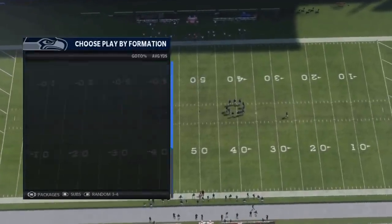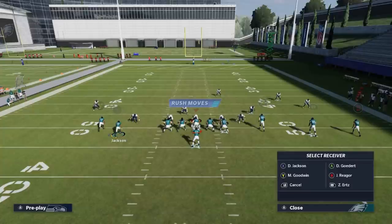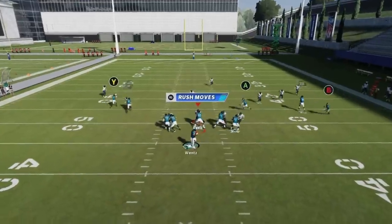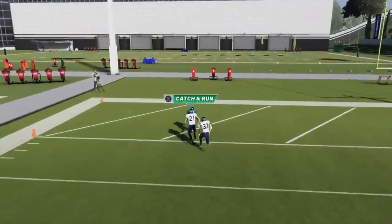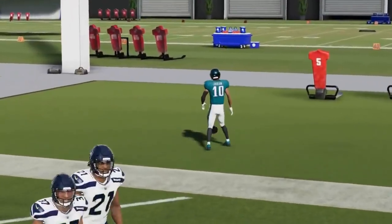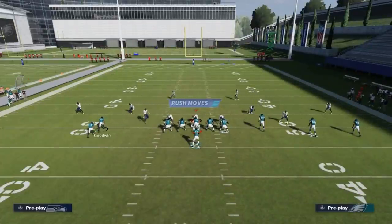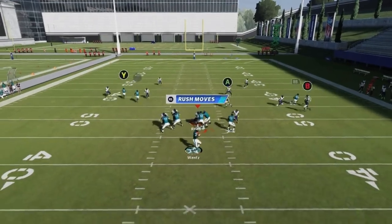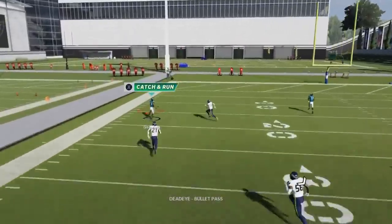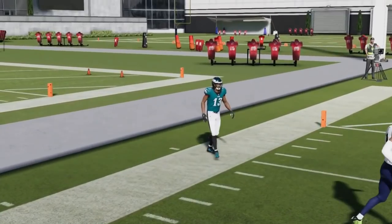Next up we got the Z Under. Motion DeSean and put him on a streak — you can put the A route on a drag but ultimately I'm just waiting for that cornerback to bail again. Bullet pass lead to the edge and it's another one-play touchdown. Against Cover 2 — drag the tight end — you'll have similar success with the Y route as long as you bullet it up the field. Cover 2 and Cover 3, it's a very explosive play.